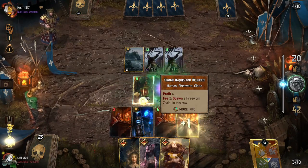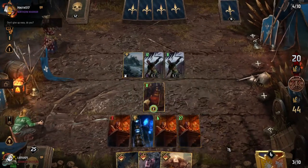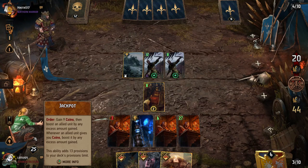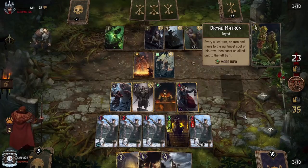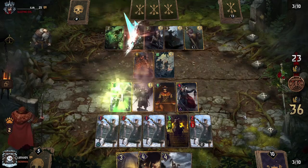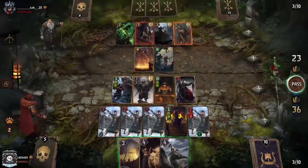On net, with every button press, we spend two coins and earn three, gaining one overall. And that means once we reach nine coins, Jackpot kicks in and boosts our Fire Sworn Scribe in the process. This time Dryad Matron will give them a little bit of boost as it moves around, but there you see Ermagerd immediately destroying it, so working out that time.